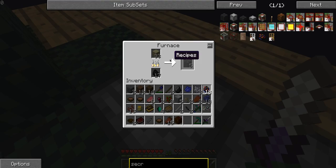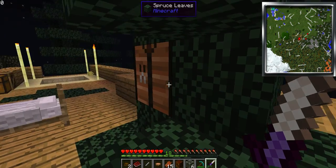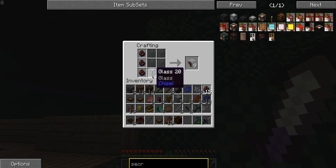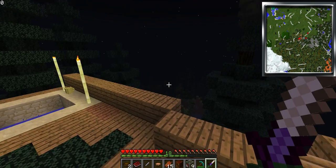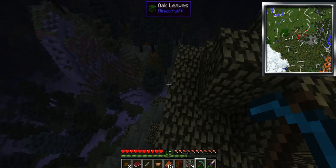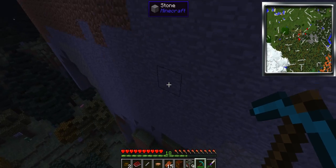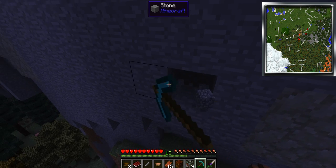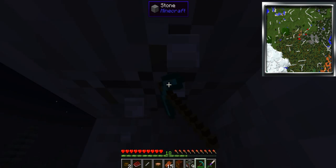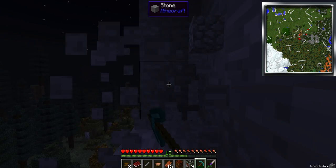As soon as we... we have six glass, so we can do this crafting recipe. And we get nine one-sided glass. While this other stuff is smelting, I want to go here. This is going to take a lot of one-sided glass.